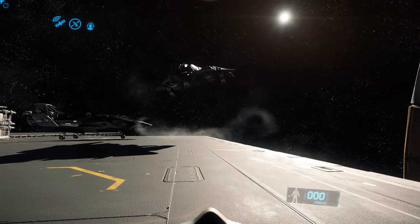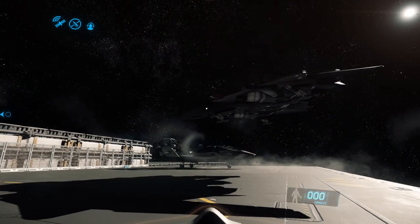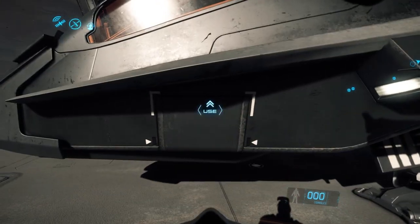That's enough of the Sabre's specs — you guys just want to see it fly. Welcome to Port Olissa. Today we'll be jumping into the Sabre and taking it out into one of the relay missions, where there are a larger number of spacecraft to actually fight.